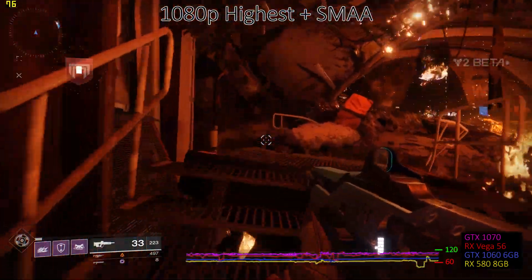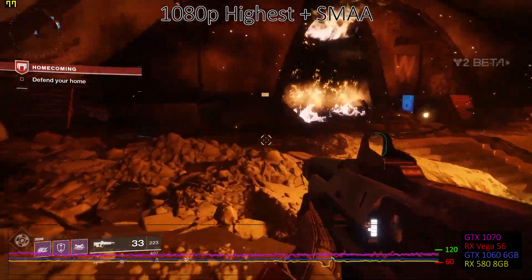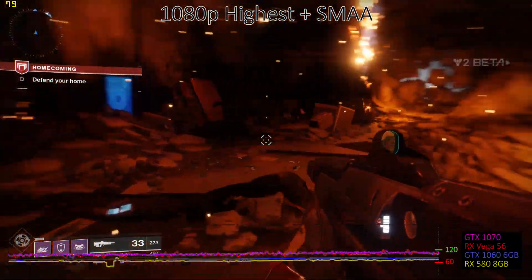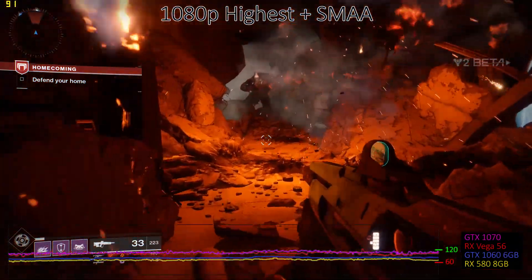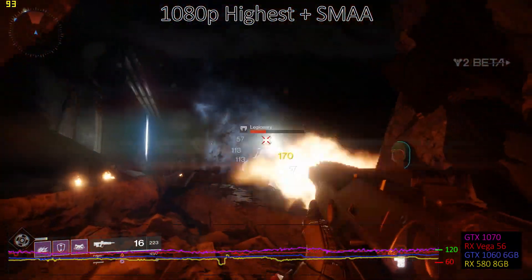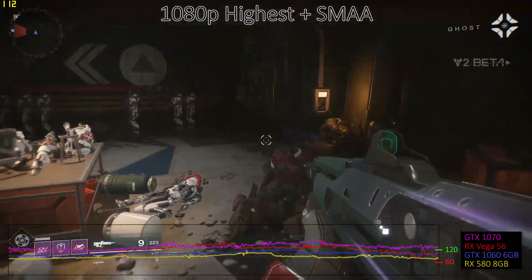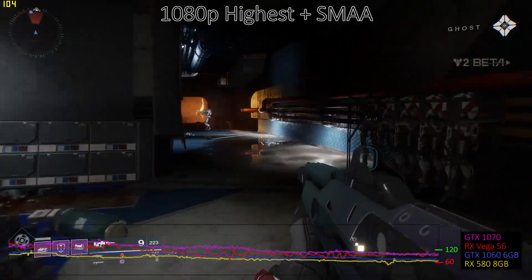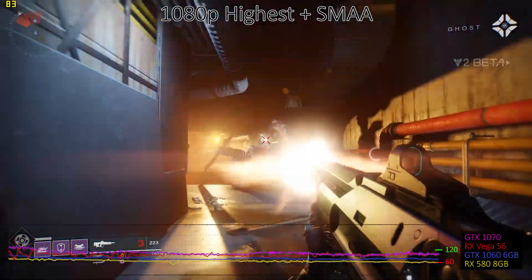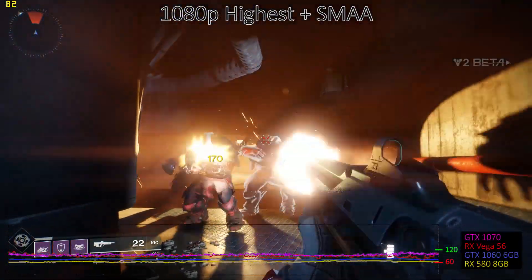Moving up to 1080p highest, all of the cards take a pretty decent hit to performance, except for the fastest cards like the GTX 1080 and the 1080 Ti. All of the cards are still hitting more than 30 fps, though the AMD cards are definitely falling off the pace set by the NVIDIA cards. If you're one of those lucky gamers with a 144Hz refresh rate monitor, you're basically looking at the GTX 1070, 1080, or 1080 Ti if you want to come anywhere near hitting that refresh rate.